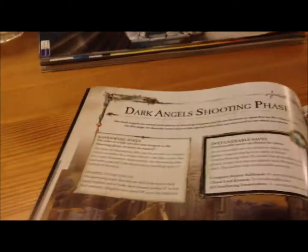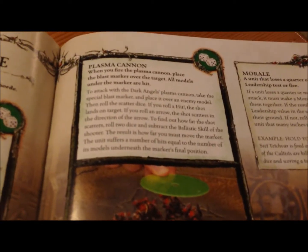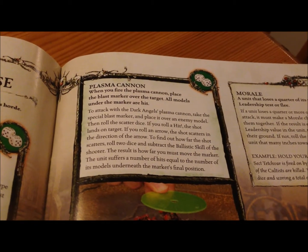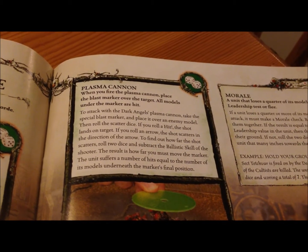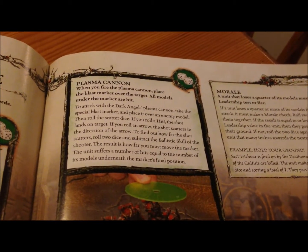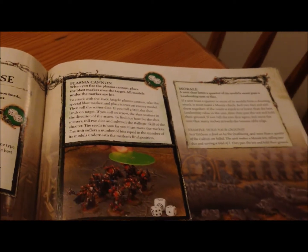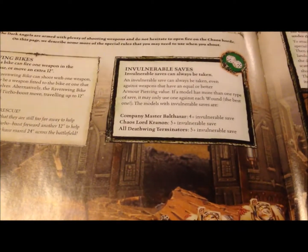And now for the shooting phase - mostly really handy stuff. They talk about the plasma cannon: take the special blast marker in place of the enemy model, then roll the scatter dice. If you roll a hit, the shot lands directly on the target. If you roll an arrow, the shot scatters in that direction. Roll two dice and subtract the ballistic skill of the shooter - the result is how far you move the marker. The unit suffers hits equal to the models underneath. They also talk about going to ground, invulnerable saves, and ignoring armor.